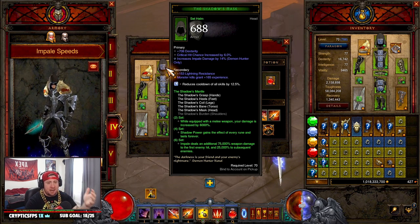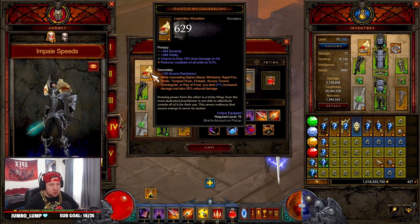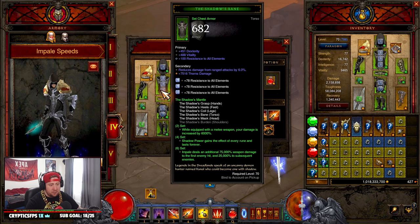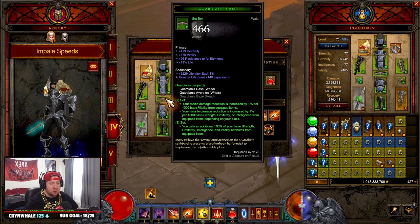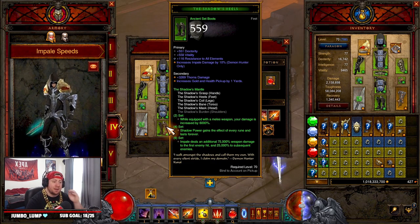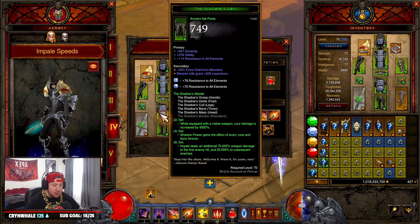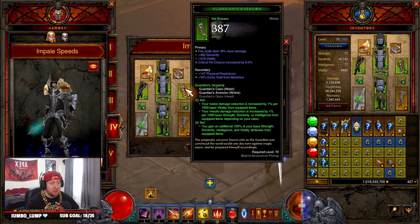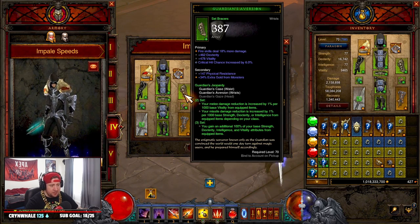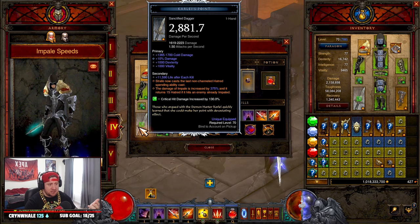Now let's get into the stat priorities. On the helmet: Dex, Crit Damage, and increased Impale damage. Shoulders: Dex, Vit, Area Damage, Cooldown. Gloves: Dex, both Crit Chance and Crit Damage, with Cooldown. Chest: Dex, Vit, All Resist. Belt: Dex, Vitality, All Resist, and Life. Pants: Dex, Vit, All Resist. Boots: Dexterity, Vitality, All Resist, and Impale damage. Bracers: Fire skill damage, Dex, Vit, Crit Chance — or change to cold if you're going all-in on cold.